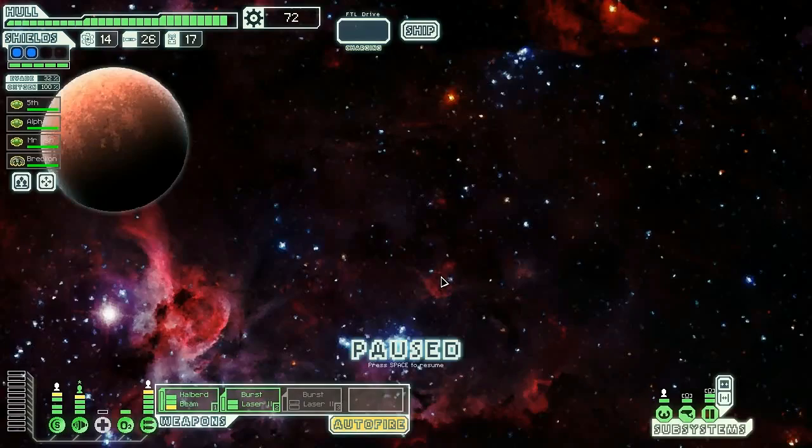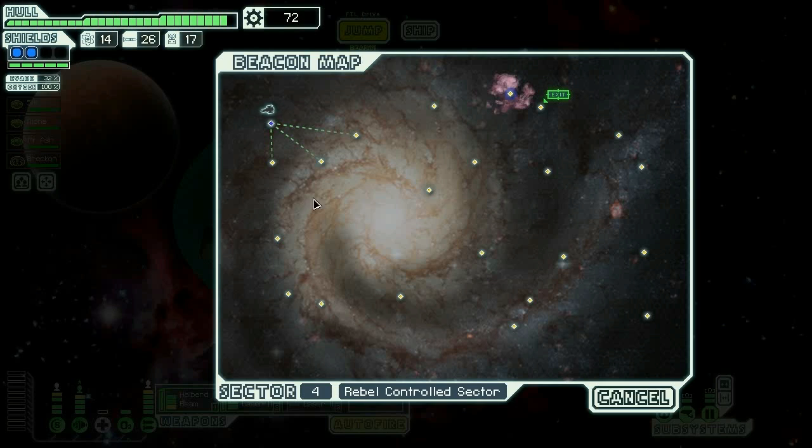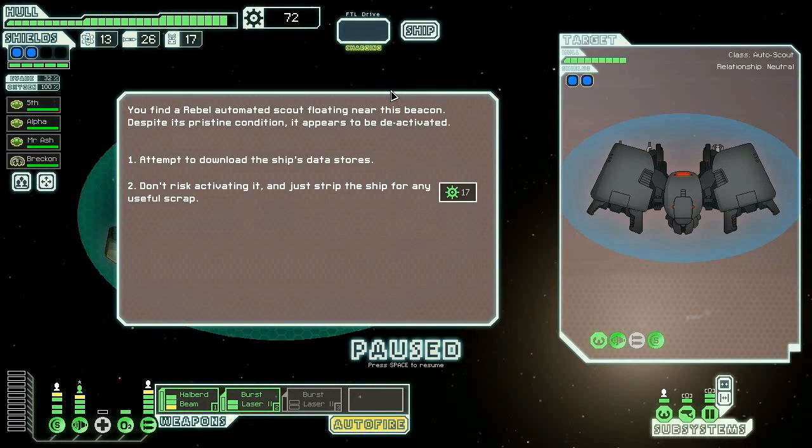Mantis homeworlds are rebel controlled. We did well against non-mantis ships before, let's continue against non-mantis ships again. Heavy-handed keeping the peace — yeah, we know how mean the rebels are. Okay, we're not gonna go down here because I don't like being forced into anything. Let's skip that entire thing and just go up to this nebula, then work our way down.